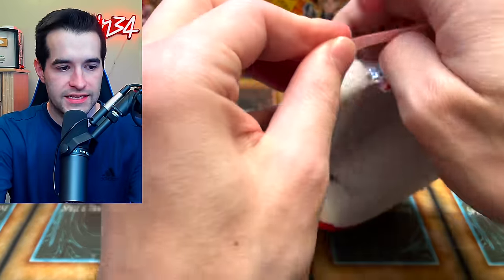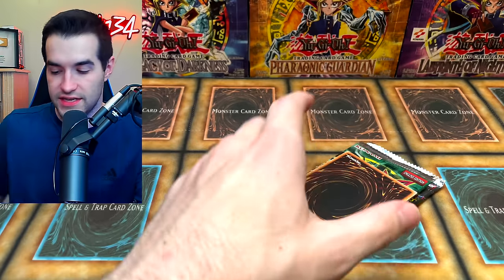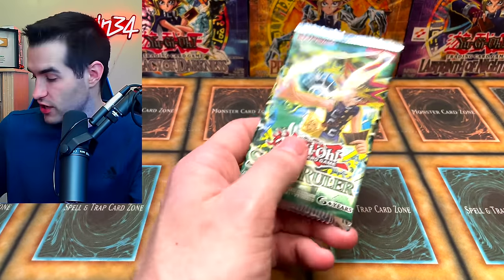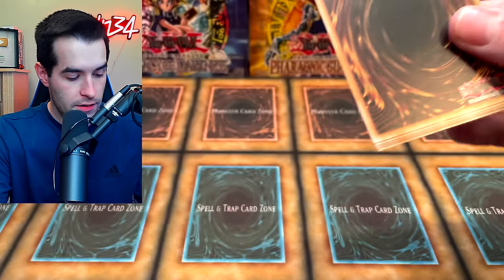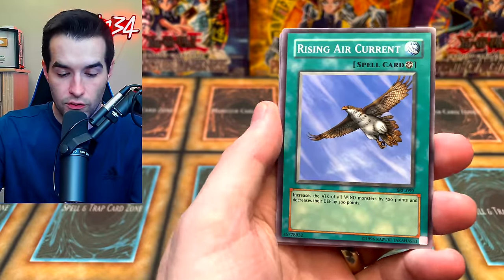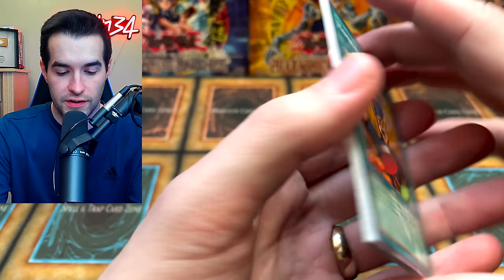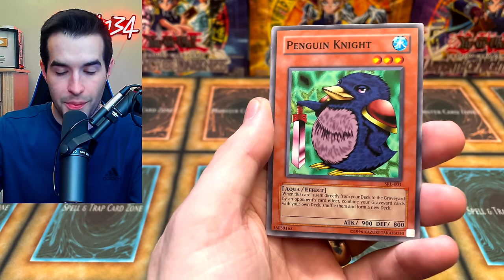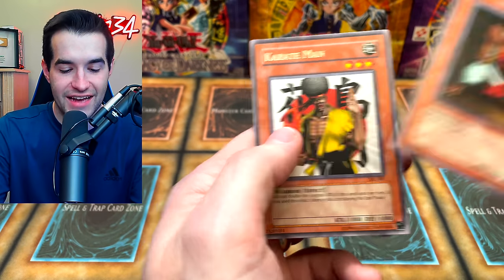We've got another blister pack. Let's see if this can provide us with something incredible. Let's see what the promo is — oh, another Protector with Eyes of Blue. Let's switch it up and go Spell Ruler first this time. We've got a Curse of Fiend, Crab Turtle, Rising Air Current. We don't want to ruin it too early — let's keep the rare at the end. We got the Hamburglar Recipe, Boar Soldier, Ancient One of the Deep Forest, Penguin Knight, Rising Air Current, and Flash Assailant.